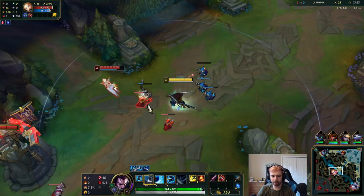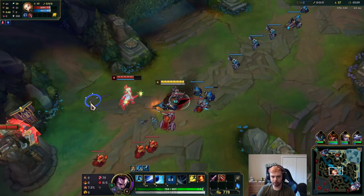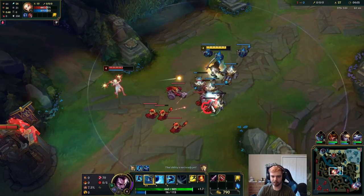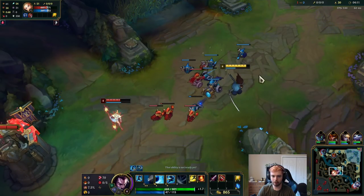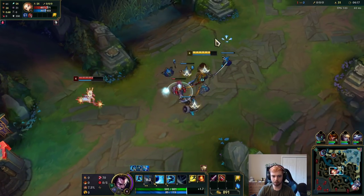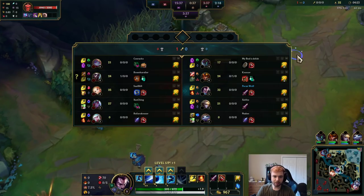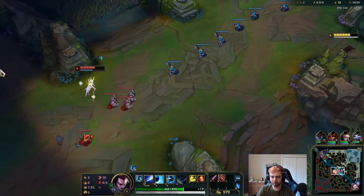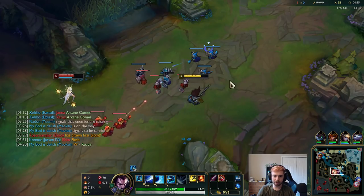This guy can't land any abilities — I think I should just shove her under tower permanently. I need to play more aggressive so I can actually get the wave to crash, that's the issue. But at the same time I can get ganked, so I need to be aware. We'll slowly chunk her by tanking creeps — I'm up about 7 CS. I'm going to ward bot side in case Echo comes.